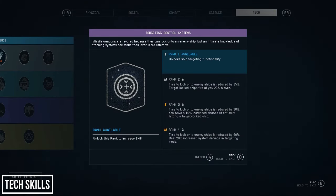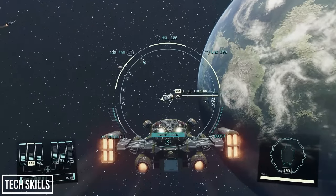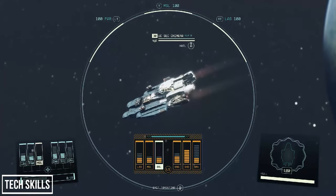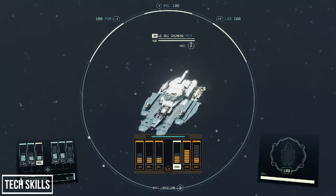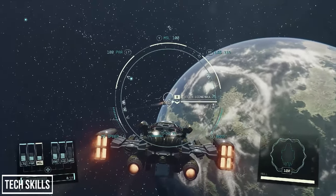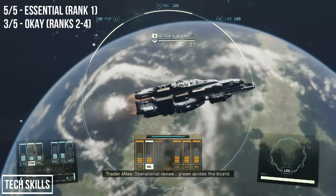Finally, Targeting and Control Systems — rank 1 of this skill tree is essential as well. What it does is unlock a ship's targeting functionality, meaning you can select certain parts of a ship to hit. If you're facing a 3-on-1, you can target their weapons and disable them, or target engines and disable the ship so you can board it, grab all the loot, take the crew down, and take the ship as your own. Without targeting control systems you can't be a space pirate — and everyone should have the option of being a space pirate. Ranks 2 to 4 make targeting more effective through increased speed, crit chance, and additional systems damage — somewhere between mid tier and above average, but rank 1 is essential.